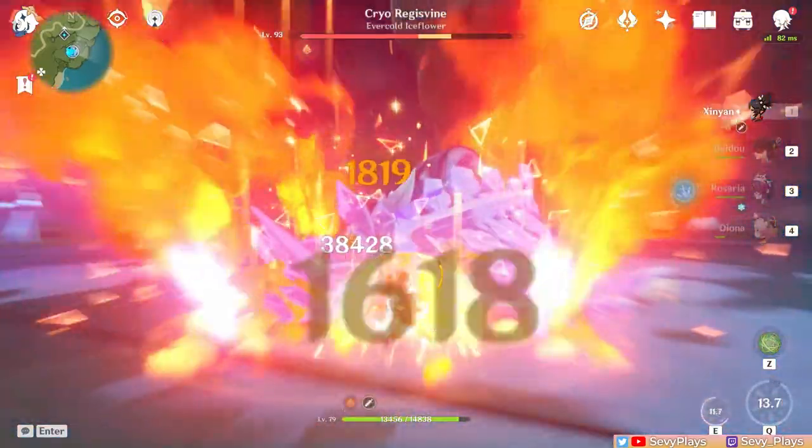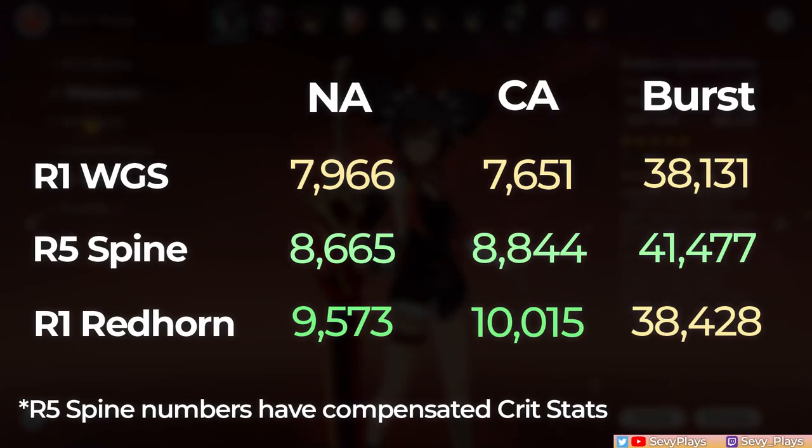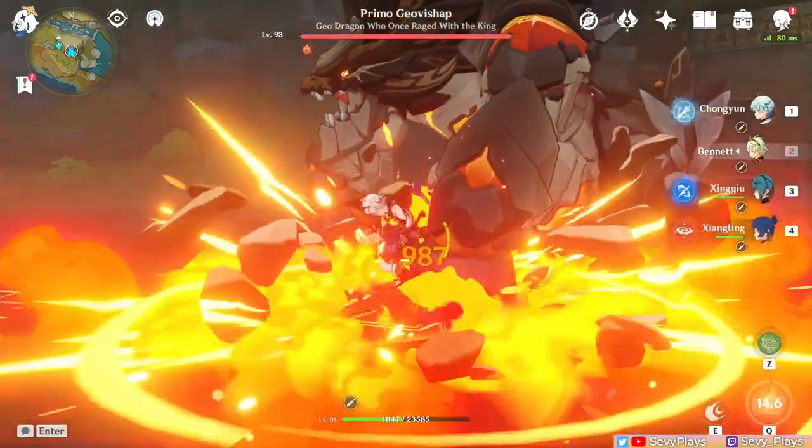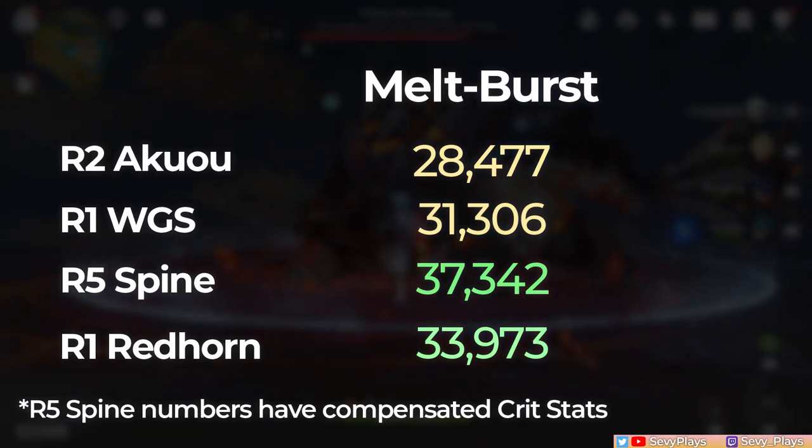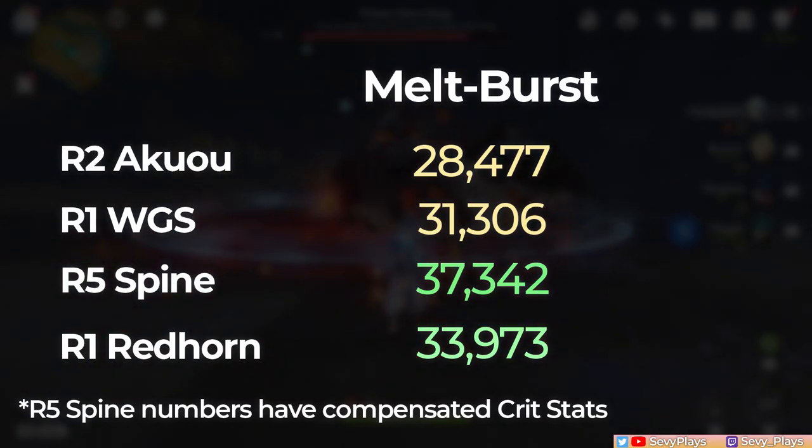It's the same case for Xinyan when I tried her. On Redhorn, she gets much higher normal and charged attacks, but interestingly, very similar burst damage. This is a full attack DPS build Xinyan that yields higher damage than using a defense sands, though do keep in mind that this isn't a fully invested build and isn't a really good reference point. So it's better to refer to actual Xinyan mains for a definitive answer. And then on Chongyun, who we can pair with Bennett for a reverse melt, the burst is higher than a Wolf's Gravestone or Akamaru thanks to Bennett's attack buff.